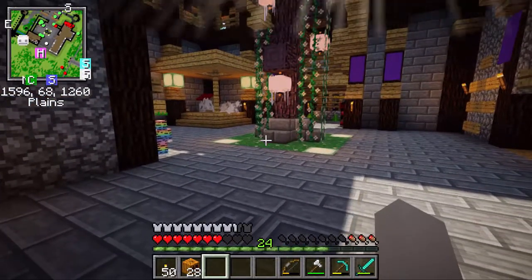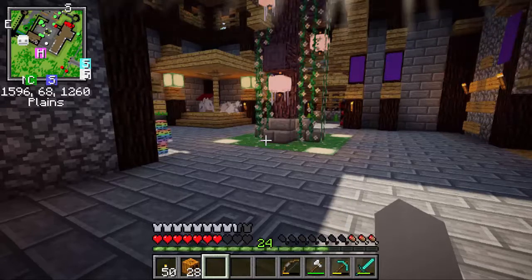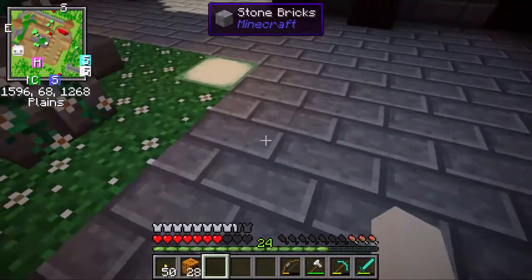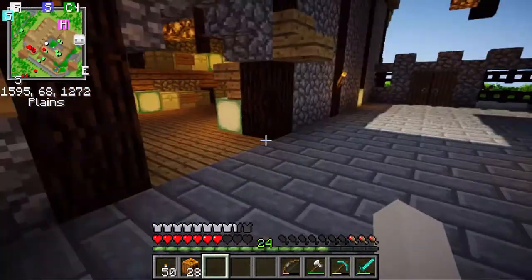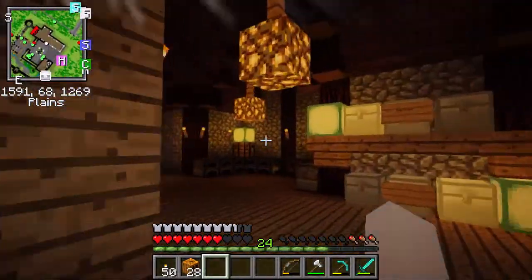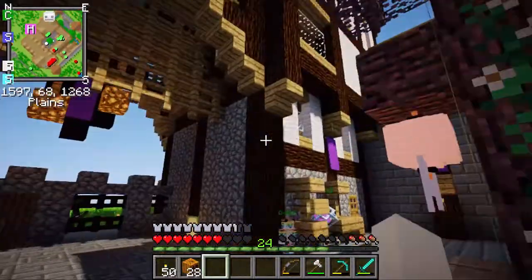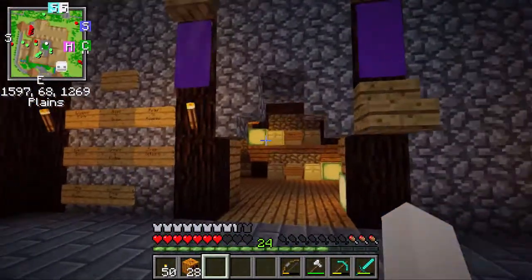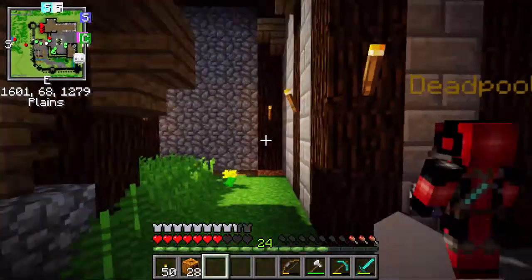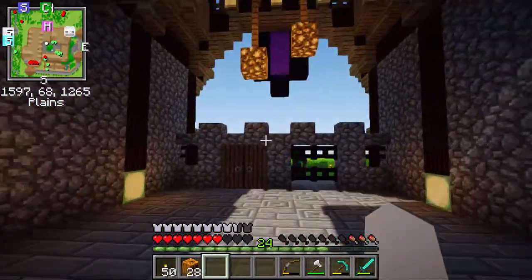We went on a really big mining session and it was really good fun. When he logged off, I went for a little sail around just to see what was around on the map. I found a monument and managed to collect lots of lovely sea lanterns, so I've crafted a load of those and just have them around my house which is awesome. There's a zombie around somewhere but Deadpool should be dealing with that.